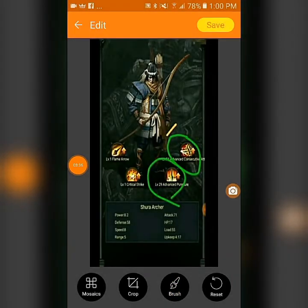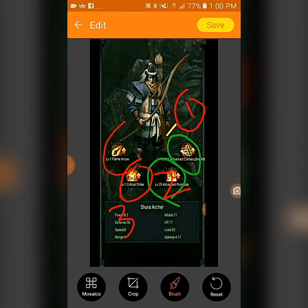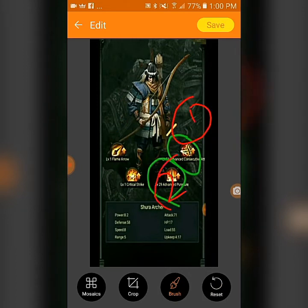For T12 archers, they are more defensive in nature. Do the first ability first, the second ability second, then Critical Hit third, and Flame Arrow fourth. Focus on the ones I am marking in red and green first — those are the priority — and the others matter less.